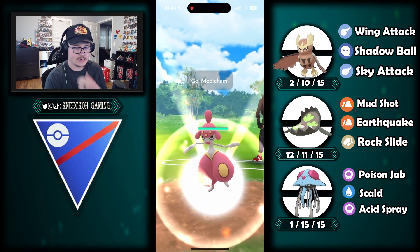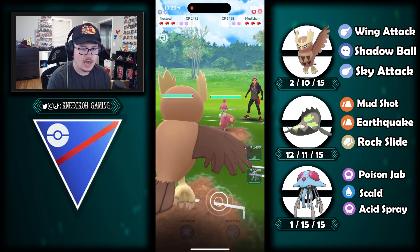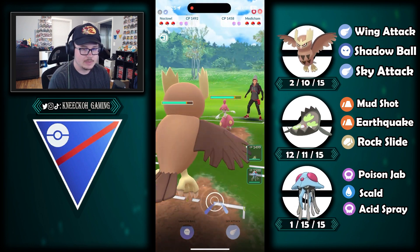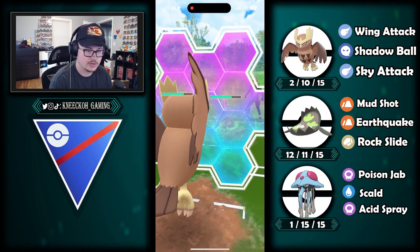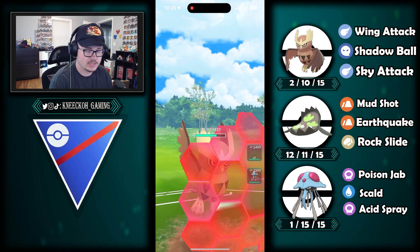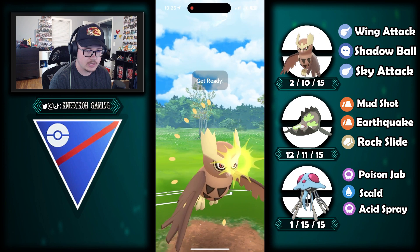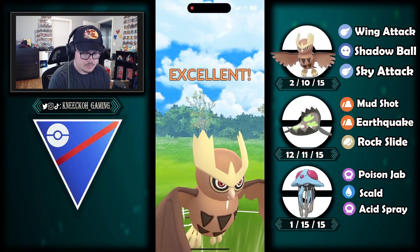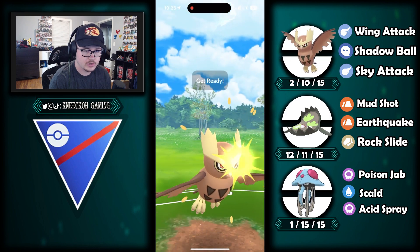Next battle: Noctile leads into Medicham. Medicham does cause problems for my team, but I'm willing to give up two shields to farm it down with Noctile, simply because I know they're going to stay in and try to ice punch me. I just spam fast attacks to get as much energy as possible to weaken it before swapping. Medicham is already low enough that I'm not worried — I go for sky attack, charge it up, and they shield it away.